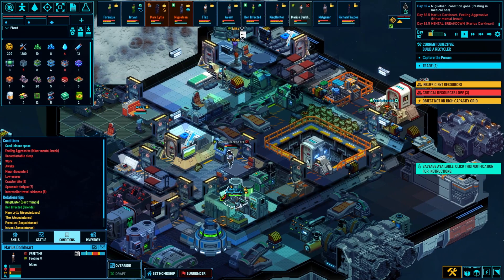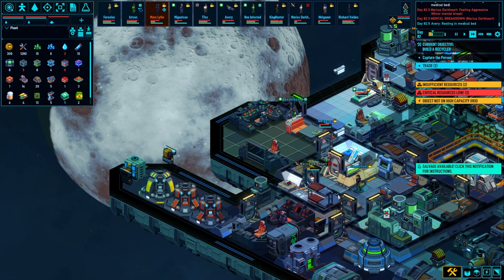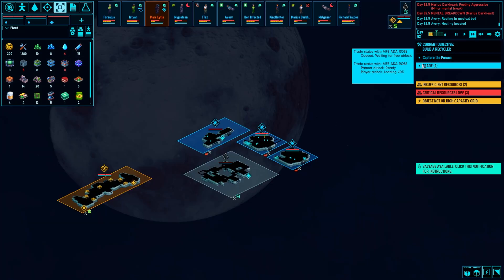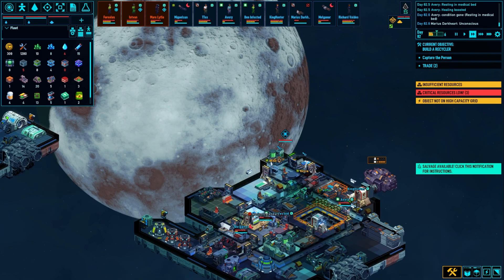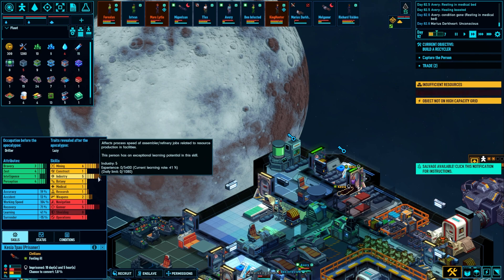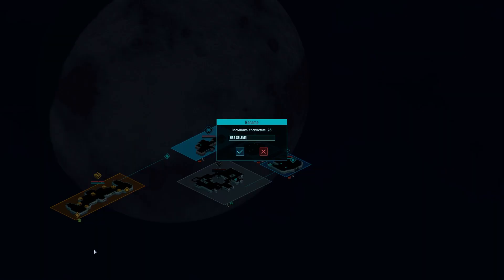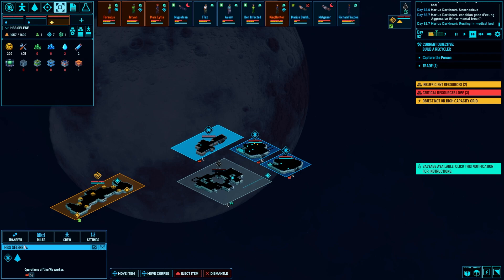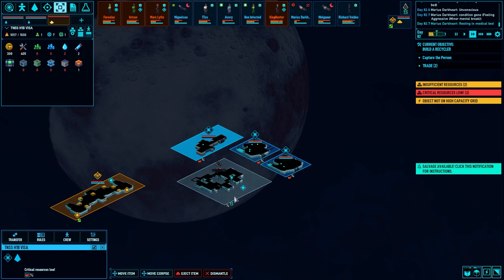Feeling aggressive — are we gonna fight, who are we gonna fight? I don't know, maybe nobody. You seem to be trailing Melganor around for whatever reason. I'm doing a lot of trades, I'm dumping a lot of my scrap just to make room on my ship. You'd run into the Slaver's Guild. I need to rename my guest worker ship — we're the TNSS, right? They're Totally Not a Smuggling Ship. The TNSS H1B Visa — there you go, skilled workers, that's who I'm looking for.